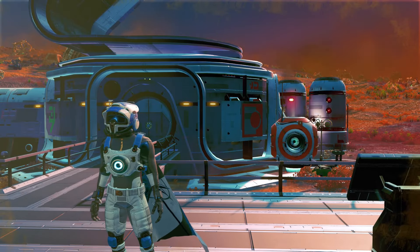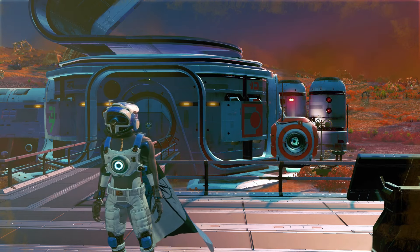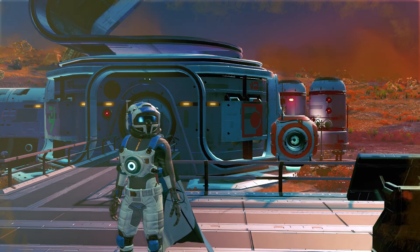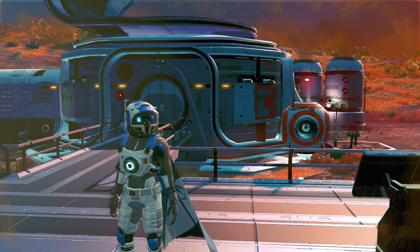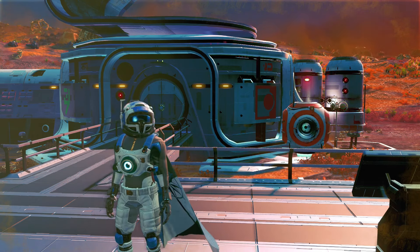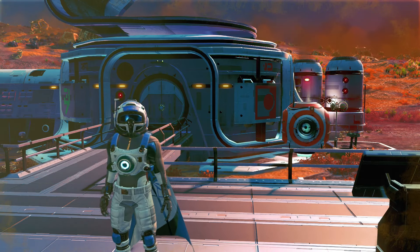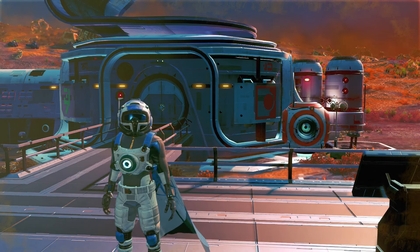Hey guys, Dave here, welcome to the channel and welcome back to another No Man's Sky video. A couple of days ago I was mooching around the Euclid galaxy and came across this system. I noted there were two alien multi-tools in this system that I could load into an S-class cabinet. Found the S-class cabinet yesterday in the live stream — thanks to everybody that showed up! This being a Corvax system, I then went to look at the Atlanted multi-tools and found the S-class cabinet for that as well, and also found the S-class exotic. So not a bad little system — let's get cracking.